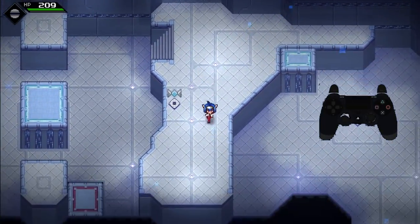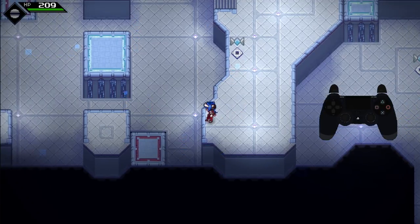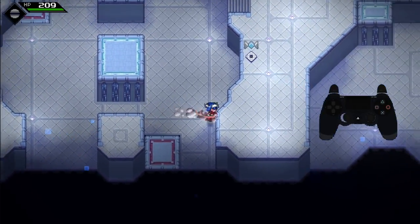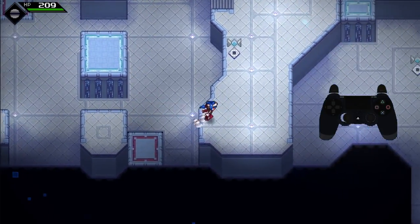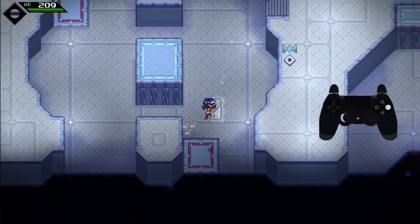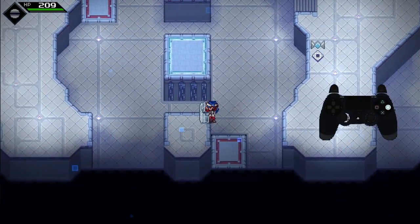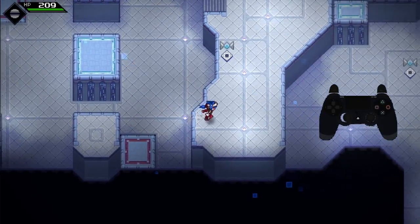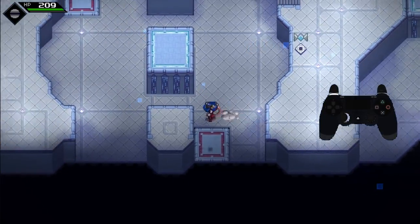Now let's do some shields. In this case I can either use the same dash button and double tap it, or I can use the dedicated shield button. For this one, you can actually hold the button as well, so it doesn't really matter. It might be a little bit easier for those who are having problems with the attack one.